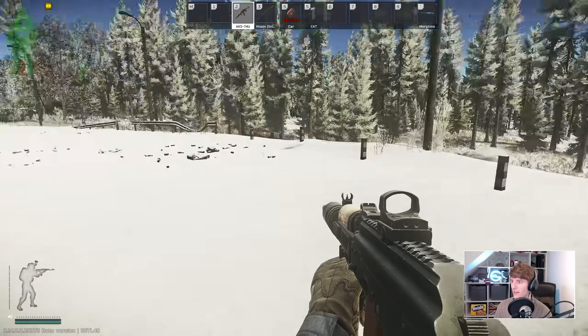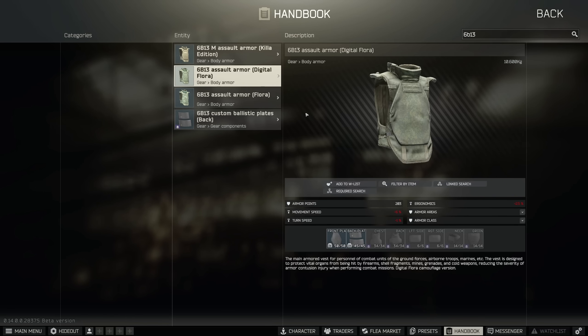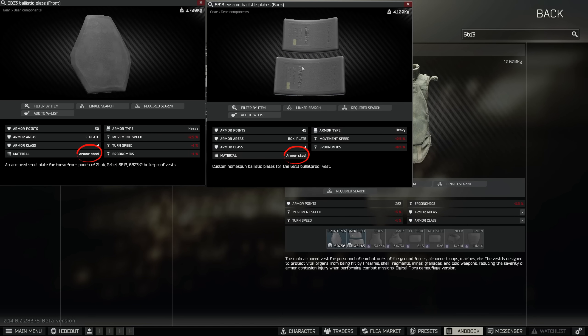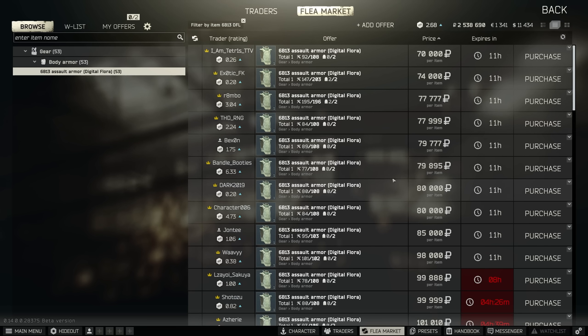The first native class 4 armor you can get from traders is the 6B13 after completing the quest Audit from Ragman 1. This only costs 64k in cash and comes with level 4 front and back plates, with class 2 soft elsewhere including the neck, sides and groin, which in my opinion is a pretty good deal. Because this one now has armor steel plates with aramid soft armor rather than ceramic as it used to, it's a bit of a wolf in sheep's clothing — it has more durability and is incredible to repair, with usually a cheap price on the flea as well.